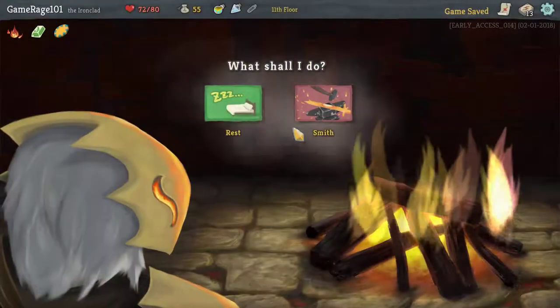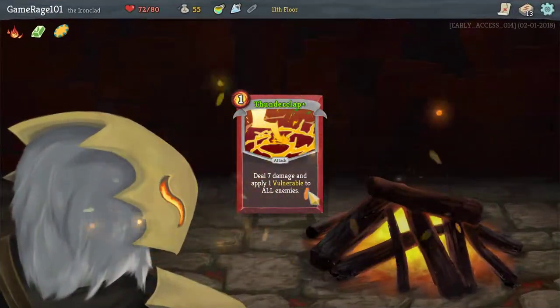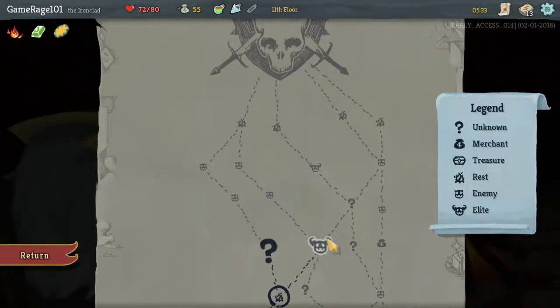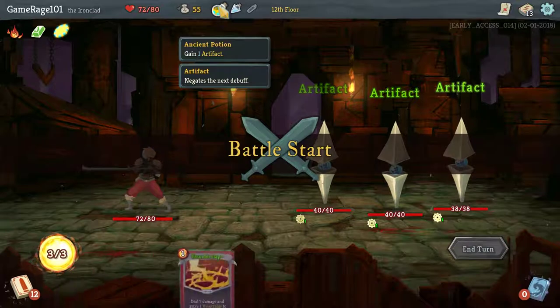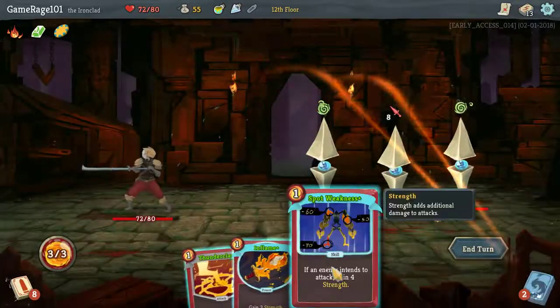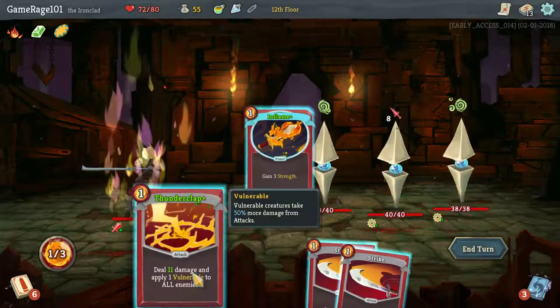If I get a chance to remove a card I probably will. Let's upgrade the Thunderclap, because I would actually rather remove the Bash. Here's the thing — I'm going to get a question mark no matter which way I go, but I think I'm going to opt for the Elite to try and get the Relic. Let's discard these two. We're going to Spot Weakness, Inflame.